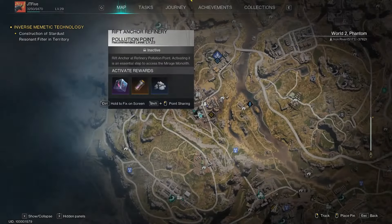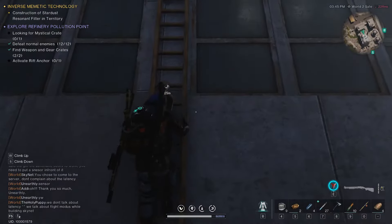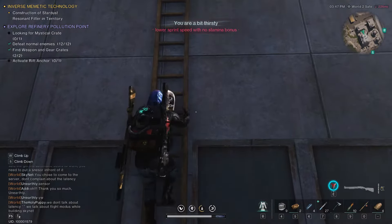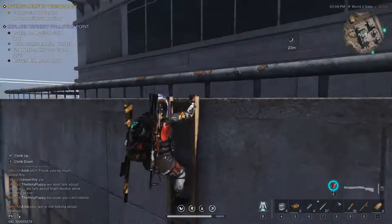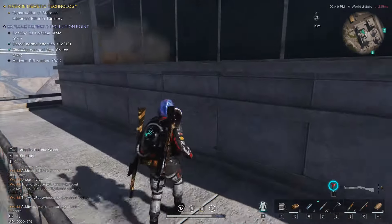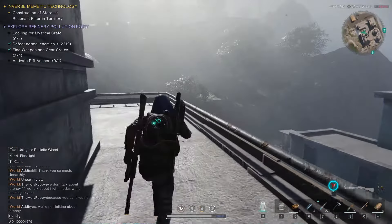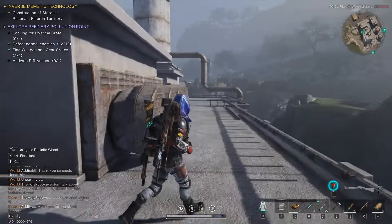Next stop is in Refinery Pollution Point. On the lower left corner of the stronghold, there would be two buildings connected with a ladder in the middle. Climb the ladder to reach the top and wrap around the edge to reach another ladder, and then at the end, jump off on a ledge to get to the crate.